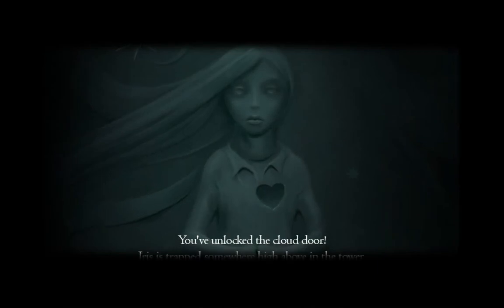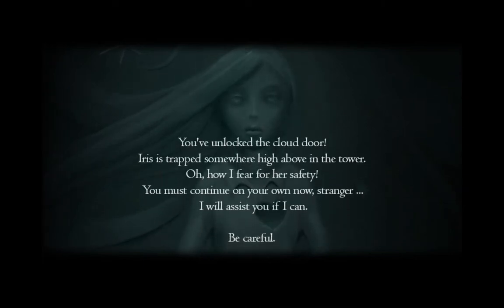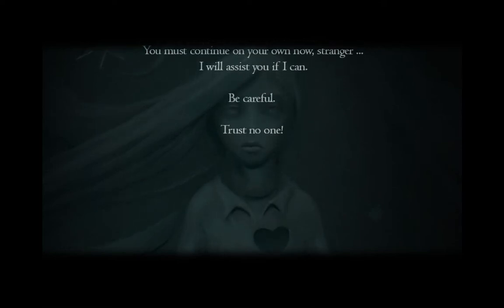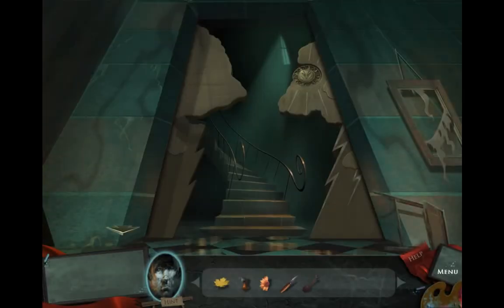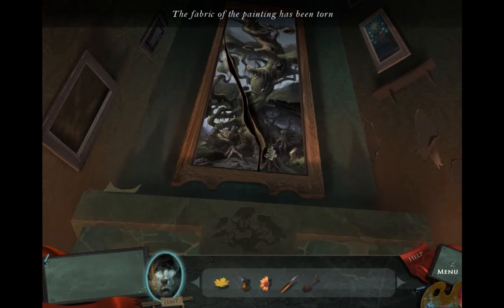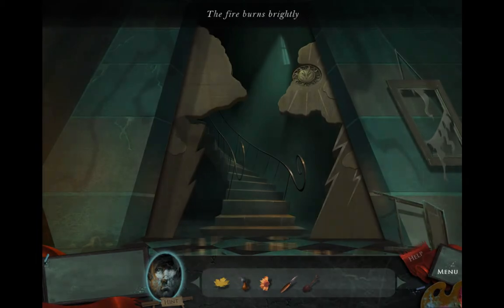You've unlocked the cloud door. Iris is trapped somewhere high above in the tower. Oh, how I fear for her safety — you must continue on your own now, stranger. I will assist you if I can. Be careful, trust no one. Here above the fireplace we can see another painting, but it's torn apart — the fabric has been sewn — and there's nothing else we can do for now, so I just continue upwards.